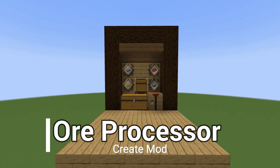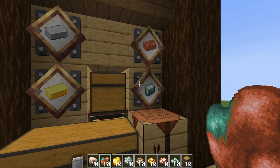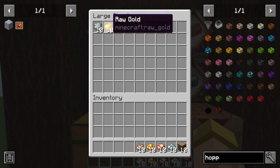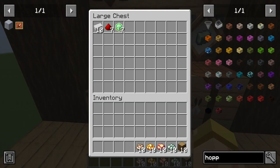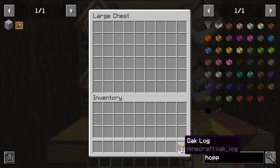Hey everyone, this is Ken and today we're going to be making a story on an ore processor for the Create mod. This thing works for iron, gold, copper, and zinc. All you have to do is dump your raw items right inside this chest — we'll put 10 of each — and it gets processed and dumped right into the output chest. Not only do you get your ingots, but you also get extra items like redstone, clay, and quartz.